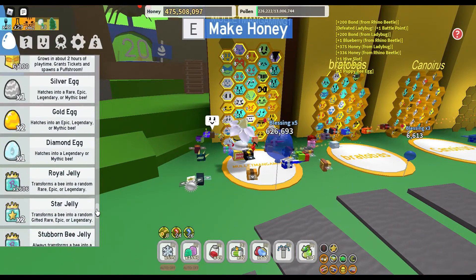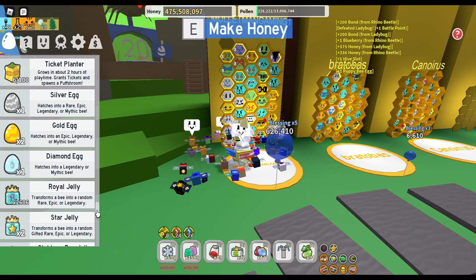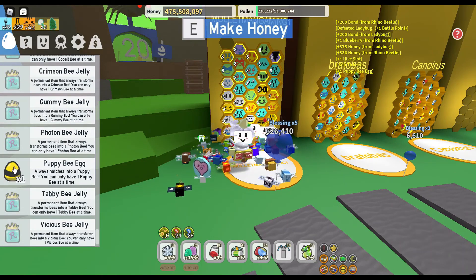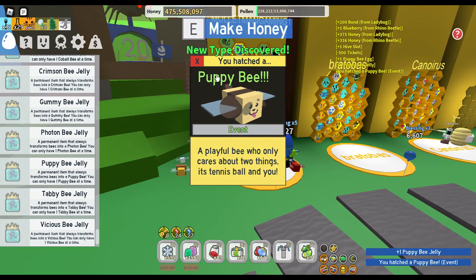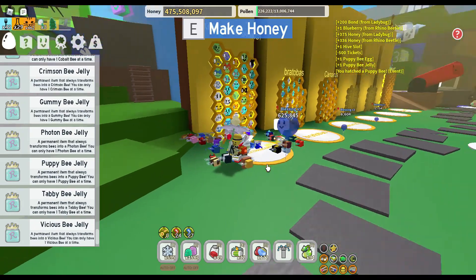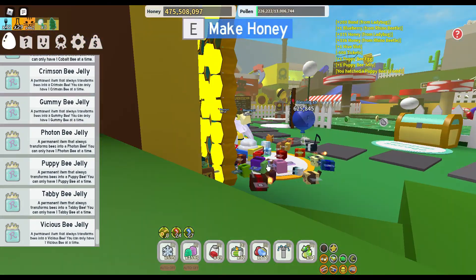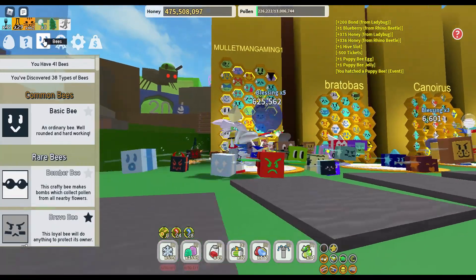We're gonna save up, go down here. Oh yeah, don't ask me how I got this stuff around here. There we go — we did it, we've got ourselves the puppy bee! It's an event bee as well. Playful bee who only cares about two things: its tennis ball and you. He doesn't care about bees. Here he is, look at him. How many bees have we got? 41 bees — that's good.